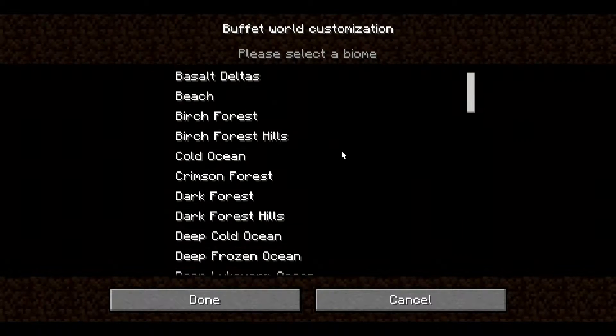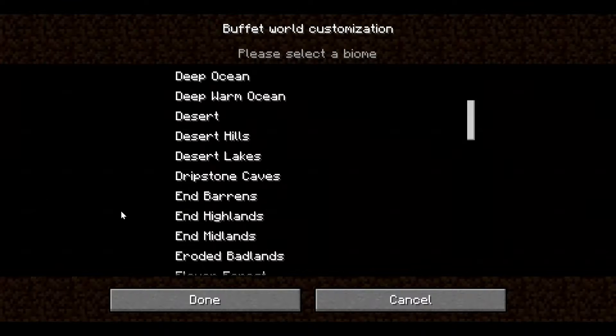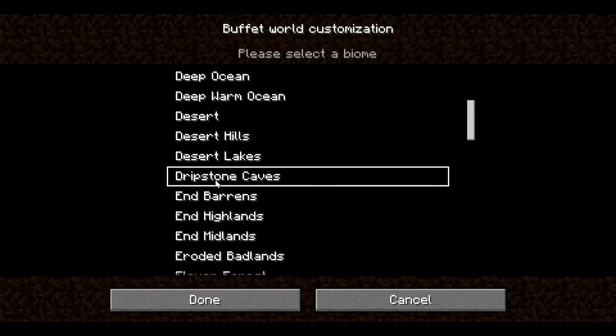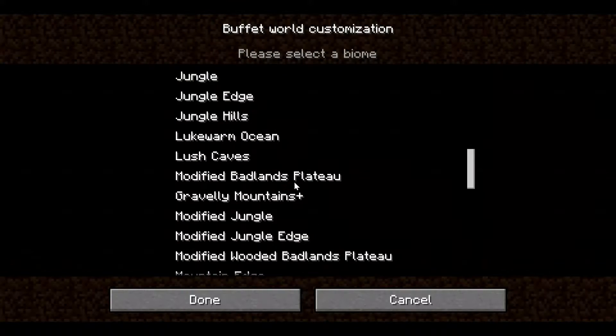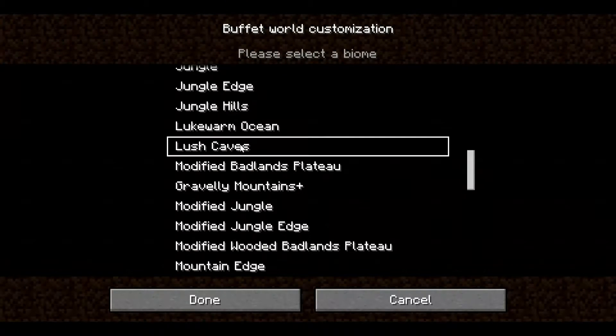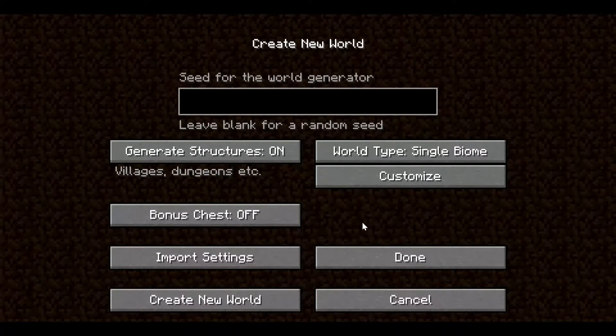In Customization, search for Lush Caves or Dripstone Caves. In this case I want to show the Dripstone Caves — select that one — but I'm going to go with Lush Caves, so scroll down and select Lush Caves right here.